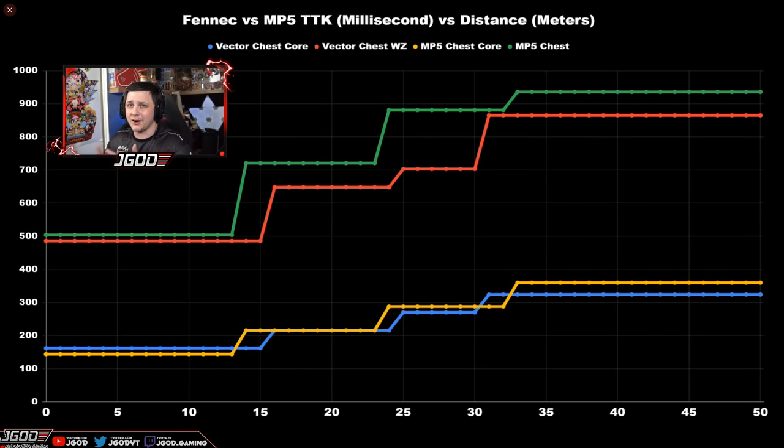If this is your first time on the channel, let me explain the breakdown comparing time to kill and distance. I have the time to kill on the left in milliseconds and the distance in meters on the bottom. Most of your SMG engagements are really going to be below 25 meters, so that's the imaginary line we're looking at. The top two lines are for Warzone and the bottom two lines are for core game modes. You can see their time to kill is very close — they're almost identical all the way up to about 12.5 meters. The blue line is for the Fennec, and you can see it kind of outdoes the MP5 there, then they swap places and are pretty much tied all the way up to about 25 meters. So in core game modes up to 25 meters, you're pretty much dealing with the same weapon.